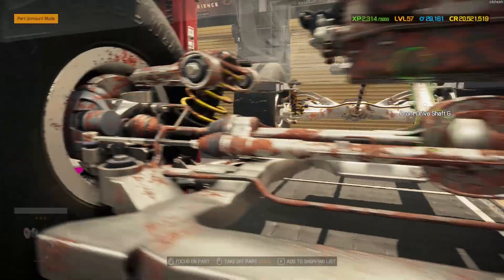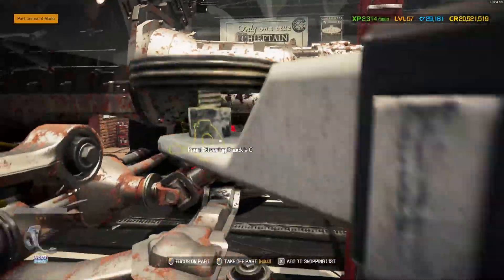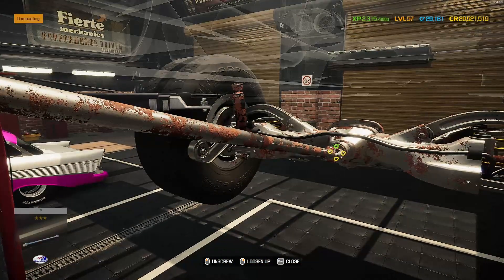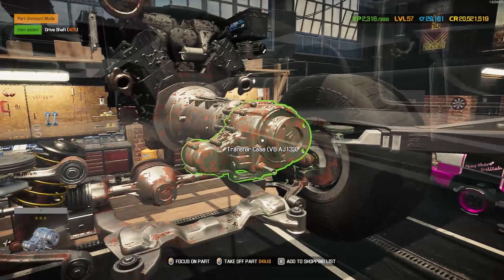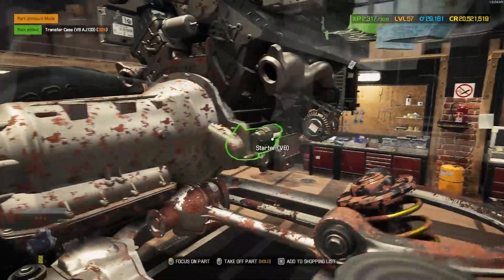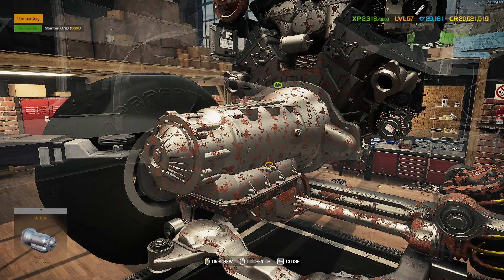Let's get the gearbox ripped out. Starting with the driveshaft — that just lifts out — then the big one comes out at a nice angle, as you'd expect from a bigger monster truck with this engine up front. Then the transfer case with its little bolts, the starter hiding in there, and then the gearbox. Now we should be able to rip the engine out.